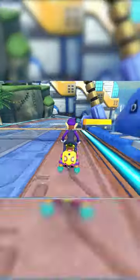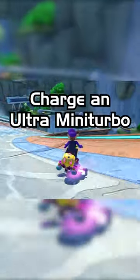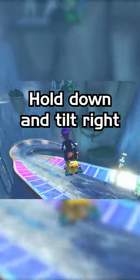Now here's where it gets crazy. This is the 150cc Big Blue Shroomless top route shortcut. First, charge an ultra mini turbo and hop twice to get enough airtime to get across the gap. But then, enable motion controls in mid-air and keep holding down the left analog stick.